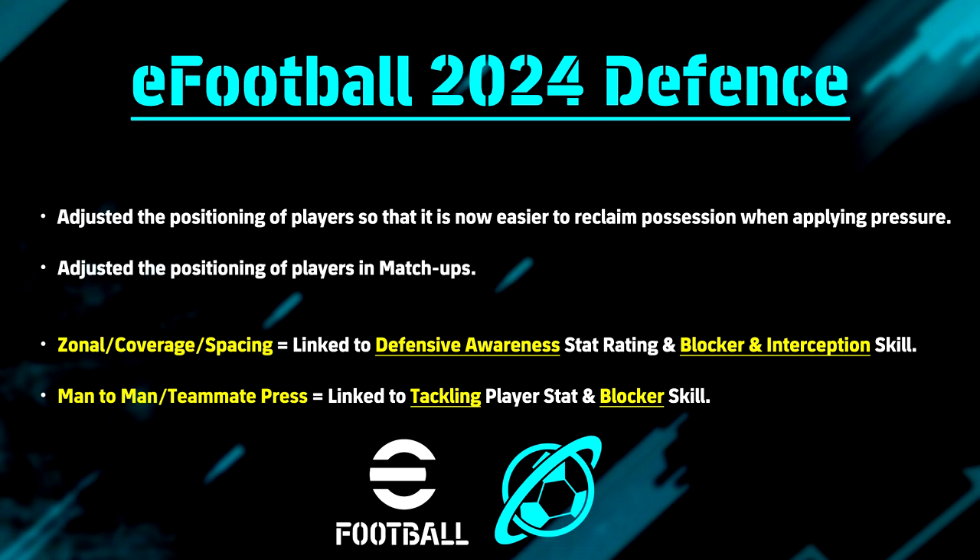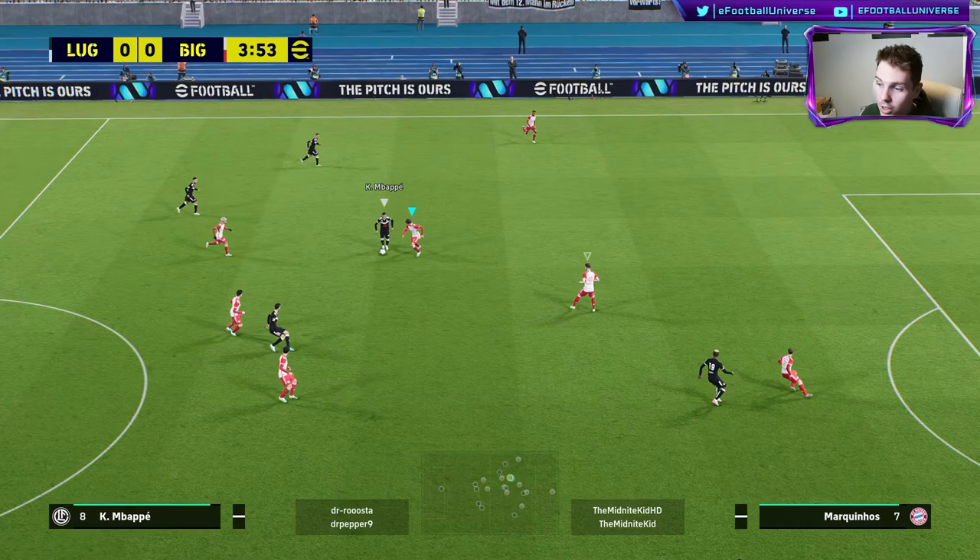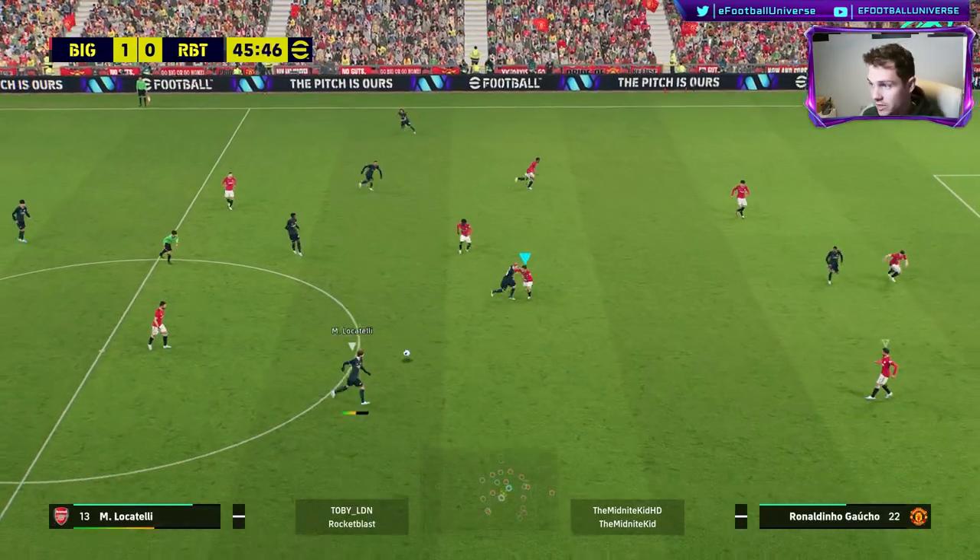They've made some changes to eFootball24's defense. They've adjusted the position of players so it's now easier to reclaim possession when applying pressure, and adjusted the positioning of players in matchup. Zonal coverage and space is linked to defensive awareness — the stat — and the blocker and interception skill. Man-to-man and teammate pressure is going to be linked to tackling and the blocker skill. We're going to see a couple of examples here of all of these.